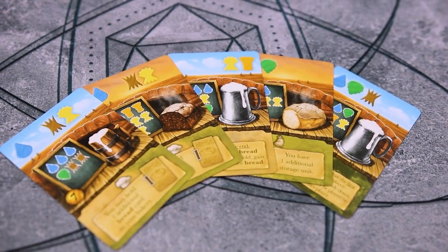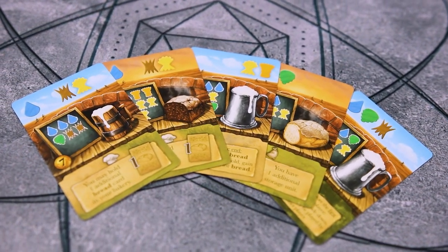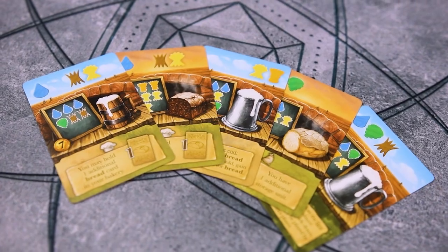During fruitful years, players will be given five cards. These will be a mix of beer and bread cards. On their turn, the player will play one card. Each card has three ways it can be used.